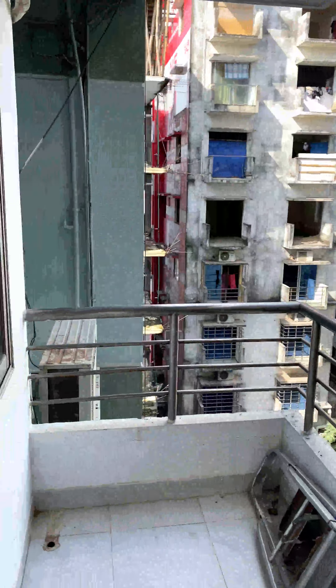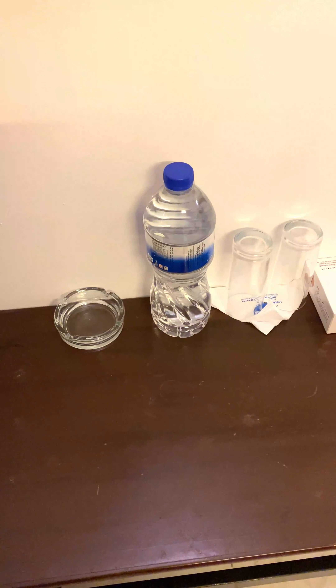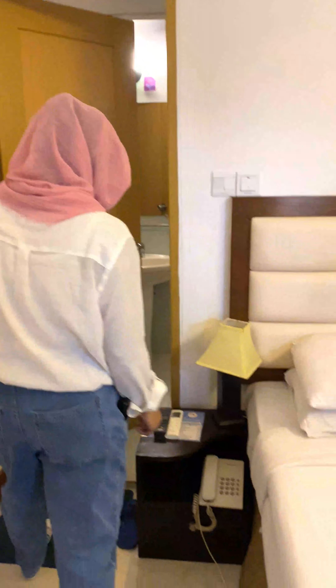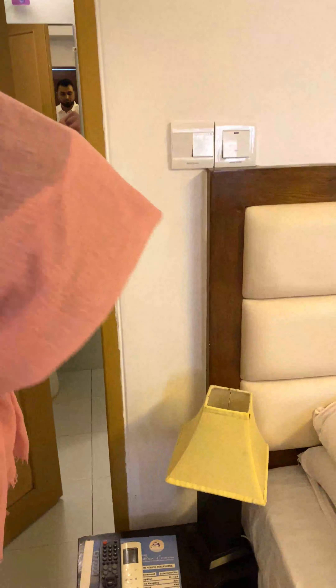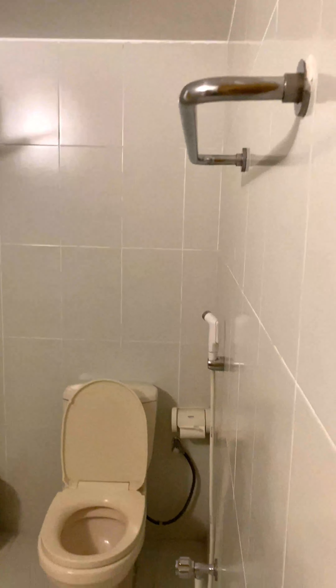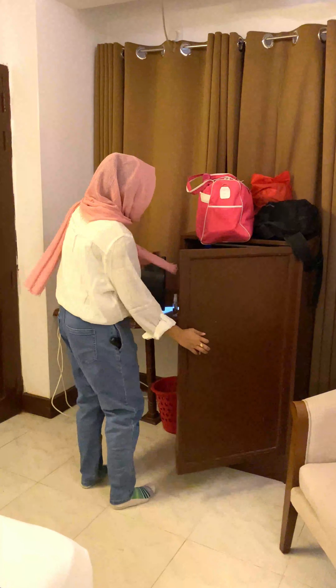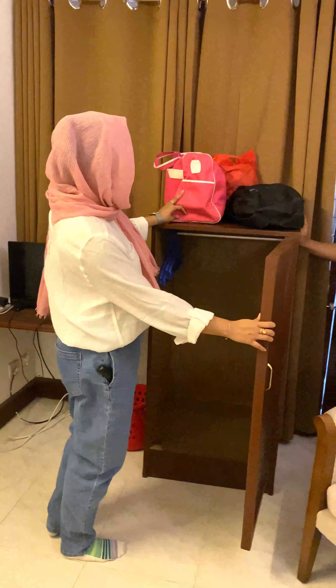First of all, we have a room for the Economy Deluxe room. Here we have a table, a table, a bedside table, an intercom, and a bedroom. This is also a table area located here.